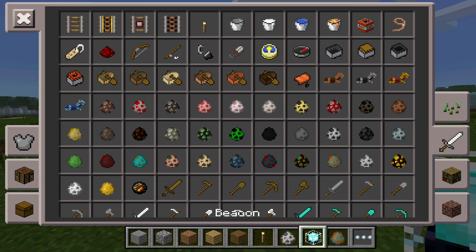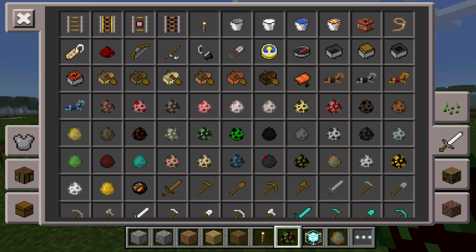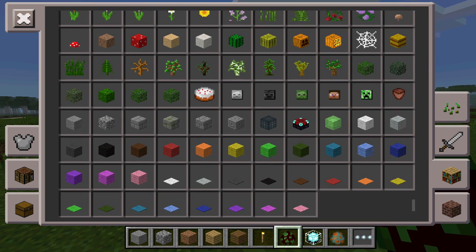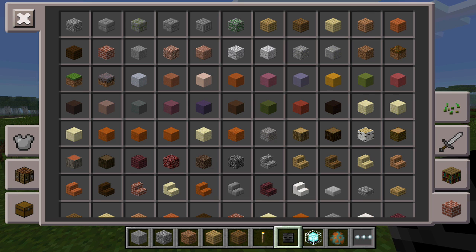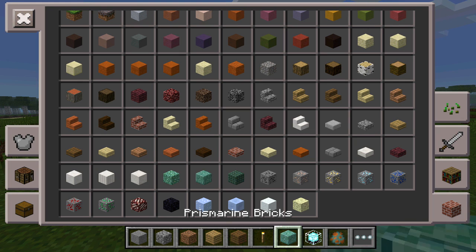We have the elder guardian spawn egg which was added during the recent builds, as well as the guardian spawn eggs. We also have beacons, which are one of my favorites. You can now spawn the wither boss — you just need four soul sand and three wither skull heads.